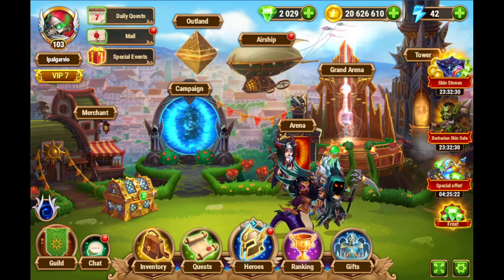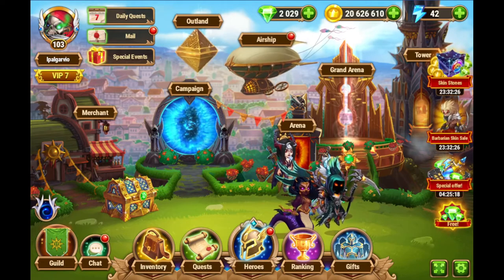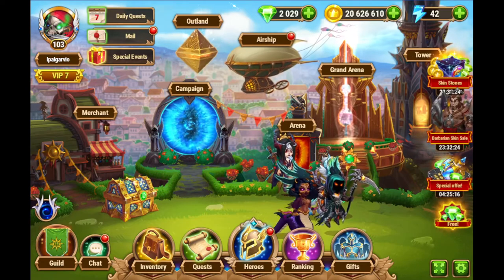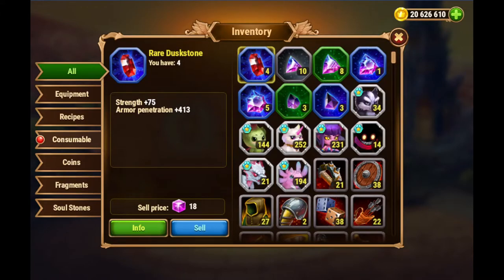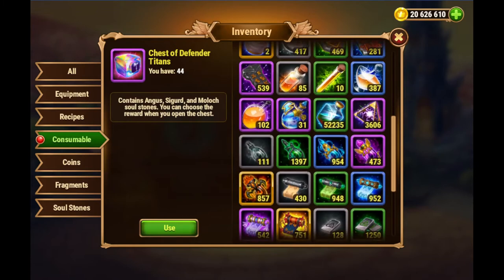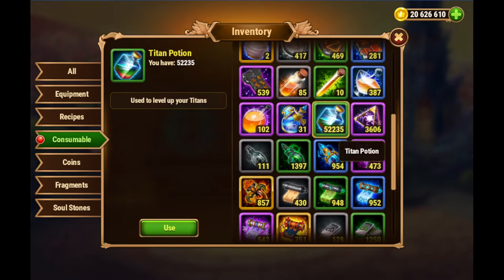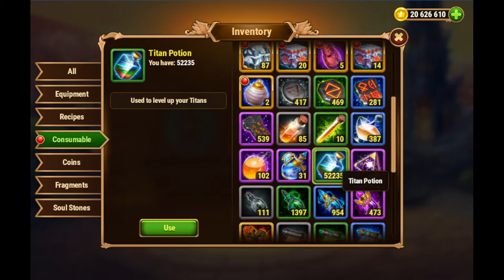Hey everyone, this is Luis. Welcome back to my channel. Titan potions — what are those? Titan potions are a resource in the game that you use to upgrade your titans, basically make them higher level. I have 52,000 titan potions here, and there are other resources associated with titans, but we're here to discuss titan potions.